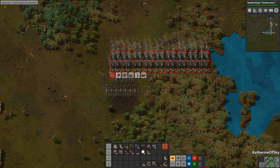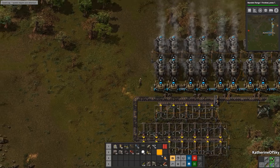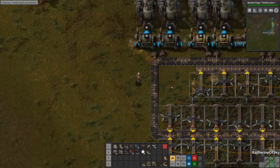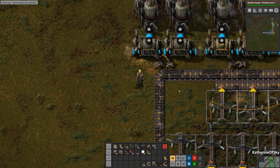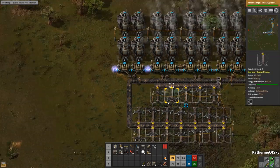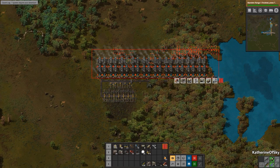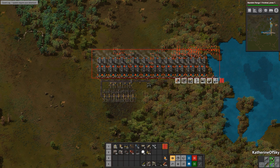Let's see — this is 36. We need two more boilers to make it the full column, which means it uses up the entire pipe of water. A full column is 40 steam engines, 20 boilers, and one offshore pump — that's one full steam column. And we have everything good, and we didn't have to chop any more trees!